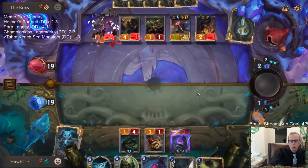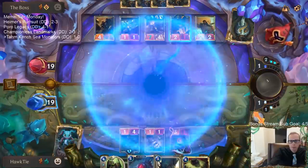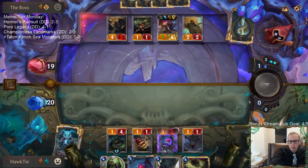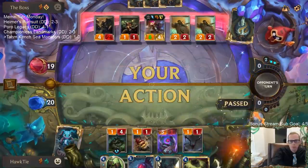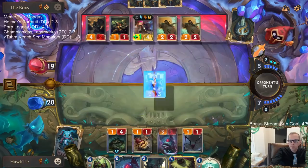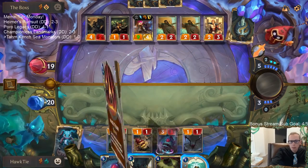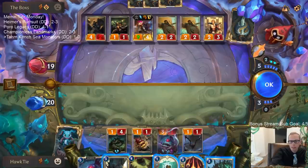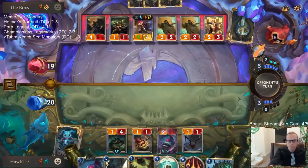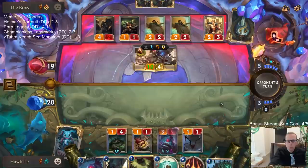I wanted to see if we'd do damage to Twisted Fate with that. We got two Twisted Fates down. This honestly may be Twisted University — something that costs one or two mana.